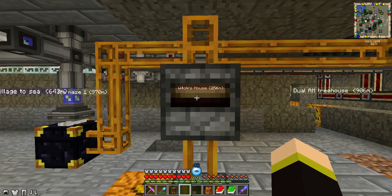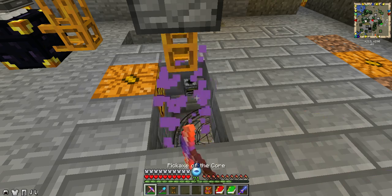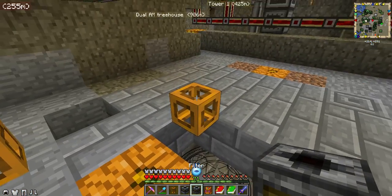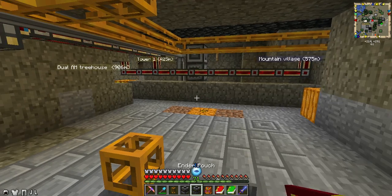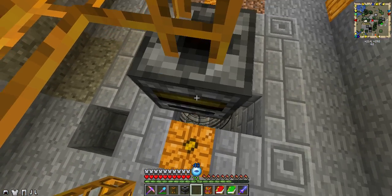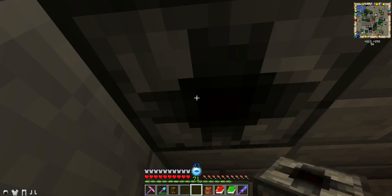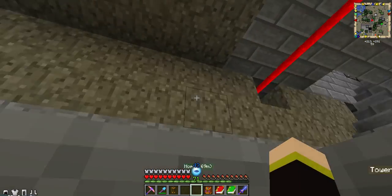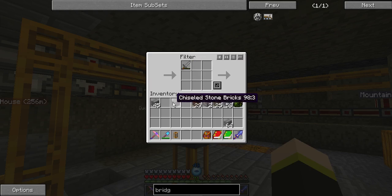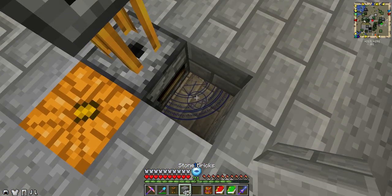I did it wrong — I placed the filter on top and the other one. Okay, filter goes up here. Yes, and there goes the transposer. Perfect. So, now I place a stone sword in here. I can place this in here — you can see it's rotating.